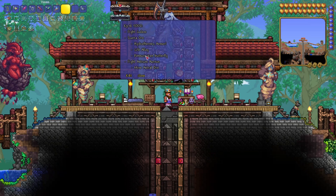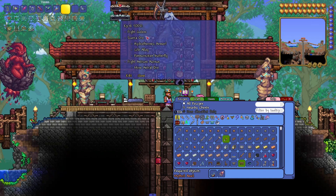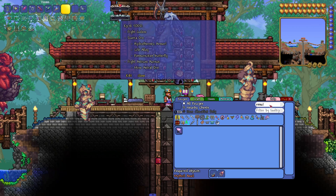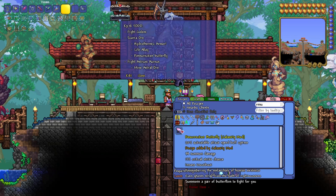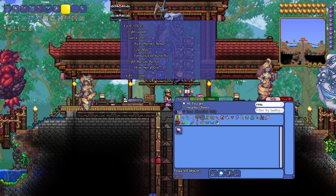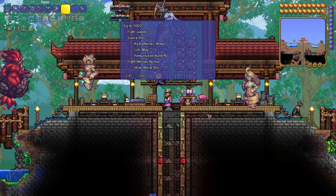The third and final thing I wanted to craft this episode is the Resurrection Butterfly. This is a summon weapon that we can craft after we get some Scoria Ore and Bars. The Resurrection Butterfly does 94 summon damage. It says 'Remembering the melancholy of human existence, even ghosts stray from the path of righteousness.' It summons a pair of butterflies to fight for you. It looks like a paper fan. I figured we can go ahead and craft that.